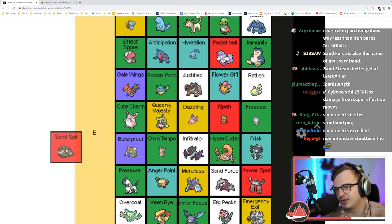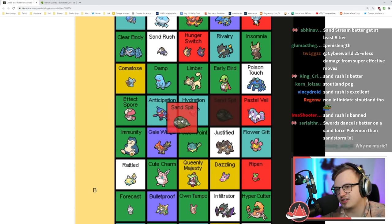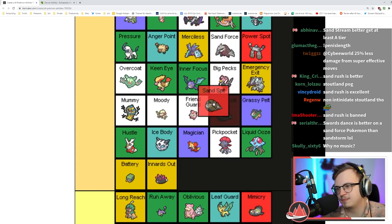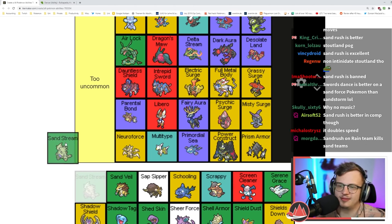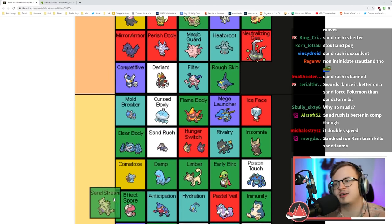Sand Spit is sandstorm when you get hit — not great, but a little less consistent than just having Sand Stream. I'll put it in low B.